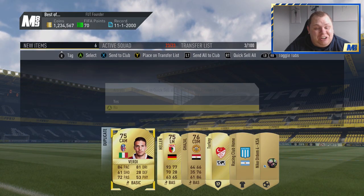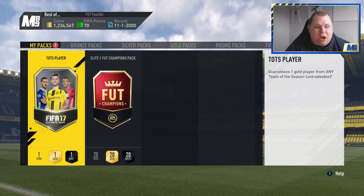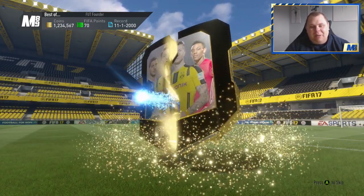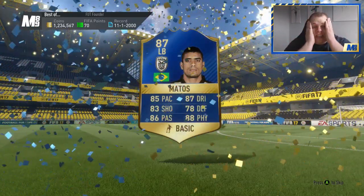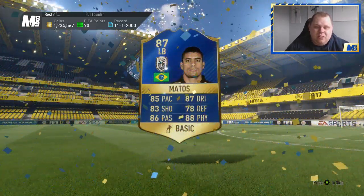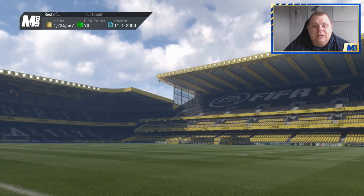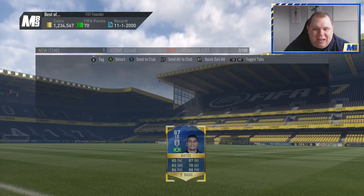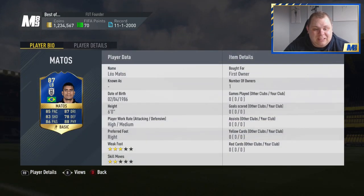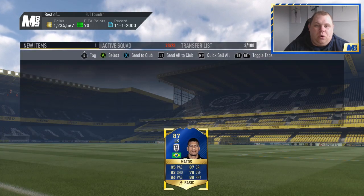They reverted back - I couldn't believe my eyes. That's just kind of false advertising in a way. Team of the season player - be a walkout. It's not a walkout, it's going to be a shitter isn't it. It's not even Rider Matos - just Matos. It's crap. Hopefully our next pack is going to be a bit better than that. No he's not tradeable. Rio Matos - six foot tall, he doesn't actually look too bad. 85, 88, 70 - he's more of an attacking fullback. I'll store him.